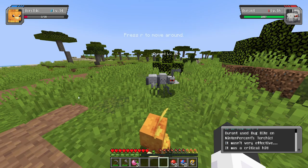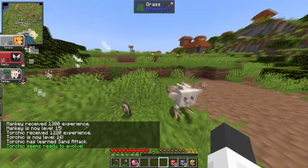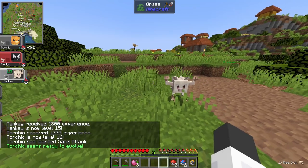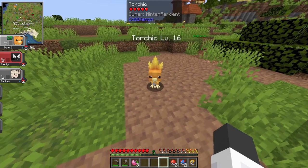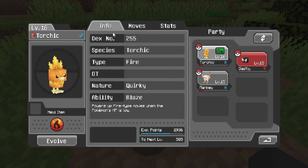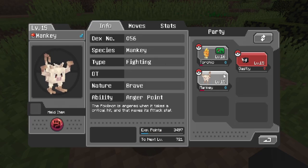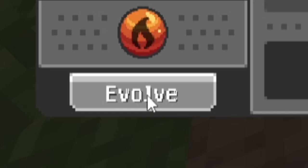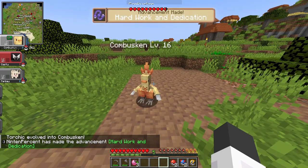Level 16 Durant — oh my god, yes! We took out Durant. Torchic seems ready to evolve. Come on, are you constipated? Evolve! I did not see this menu until now — that's so cool! I can look at the Pokedex entries. I click the evolve button down here — yes, Combusken! Oh, that was awesome.